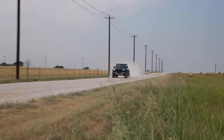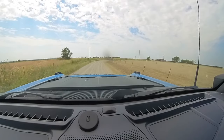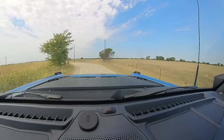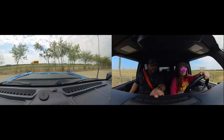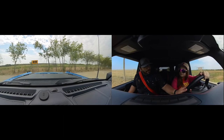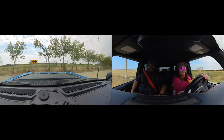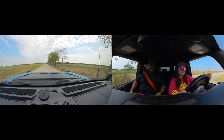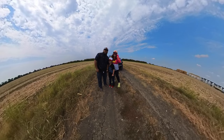We tried the trail turn assist — you push the button, make sure you're in four-high or four-low, and move forward. You turn the wheel all the way, the dash gives you an indication, and you hit the gas. It turns literally on a dime. She could not believe how sharply the Bronco could turn and had a big smile on her face. The whole family had a blast with the Braptor.